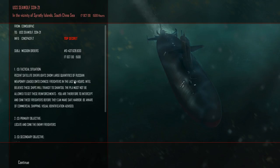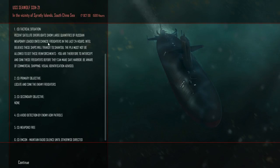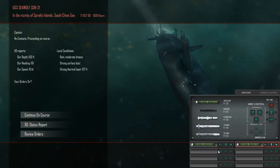The PLA must not be allowed to get these reinforcements. We're ordered to intercept and sink these freighters before they can make safe harbor — be aware of commercial shipping, visual identification advised. I don't think I have very many torpedoes left, by the way. We have seven torpedoes left, which means we can't even fill up our torpedo tubes. I guess it's fair to use harpoons against surface targets — we'll put four harpoons in the tubes and four torpedoes in the tubes.